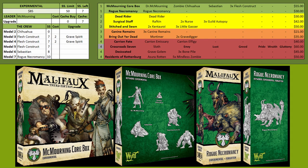For the Experimental keyword we start with McMorning's core box and then buy the Rogue Necromancy box. The Rogue Necromancy is a great 10-point beater model. It's going to have a lot of healing with all the poison stacking and it can blast out poison or just hit pretty hard with its Min 3 damage. The other models you'd include in the starting list are a lot of Flesh Constructs, which are actually really good models — even better with Grave Spirit's Touch because they become really hard to kill.